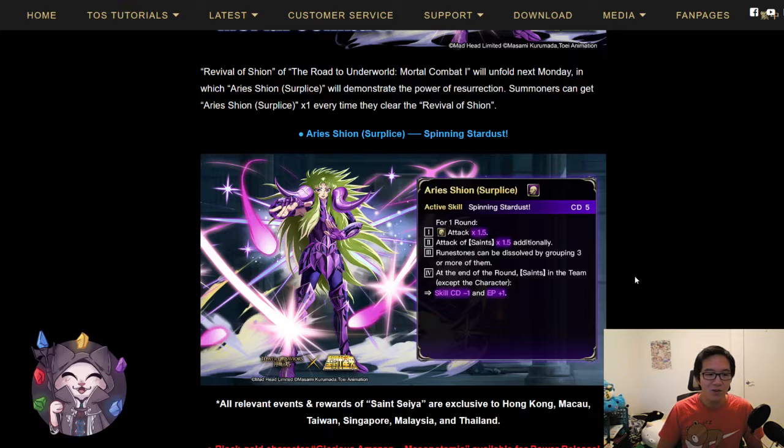In my opinion, this card is going to be pretty useful. In terms of utility, it's not that great, but it will be a booster card for Saints teams. CD5 is going to make a pretty fast skill to activate and it does give you that 1.5 attack boost and an additional 1.5 attack boost for Saints, which makes it a pretty good booster card if you are running a Saints team.